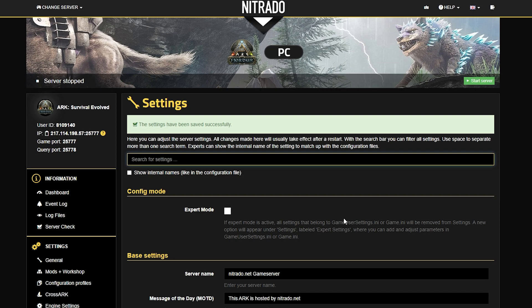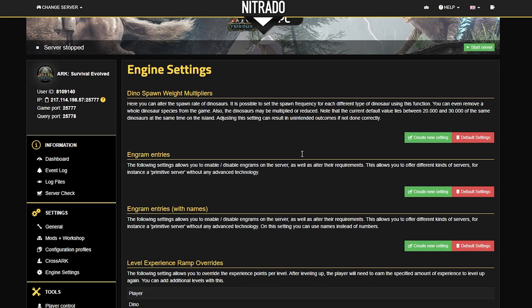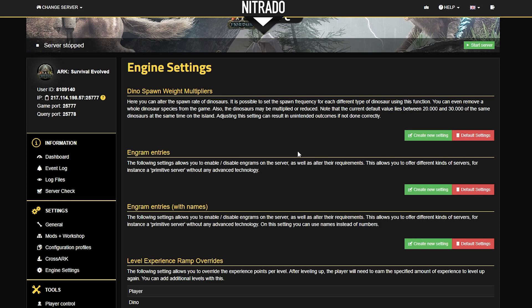Then you're going to go to the left-hand side where you see, underneath the settings, the engine settings. Go ahead and click on it when you find it, and in the new page that pops up you're going to see a big long list of multiple different types of settings that can be adjusted with ease.